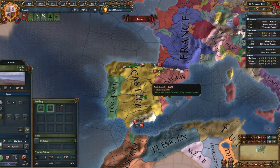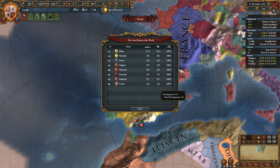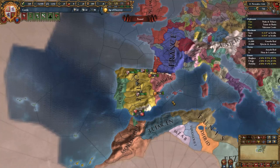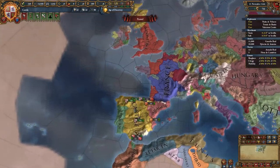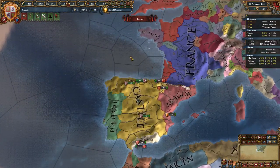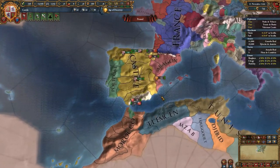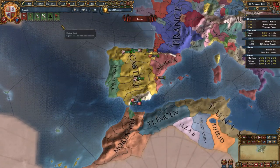Castile is one of the relatively larger European powers. They start off as 8th in the world in terms of great power ranking. They are located on the Iberian Peninsula in southwest Europe, and they have the potential to develop probably one of the largest empires in the game without fighting too many wars, which is kind of impressive.